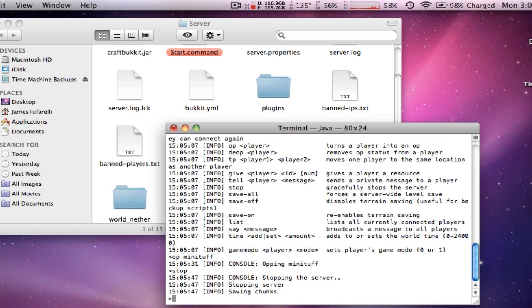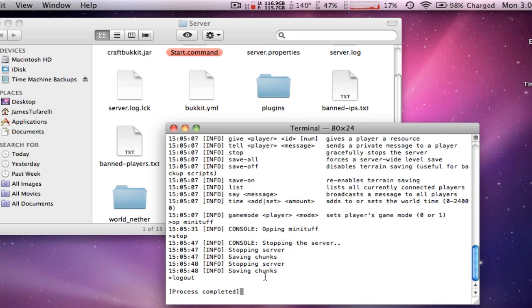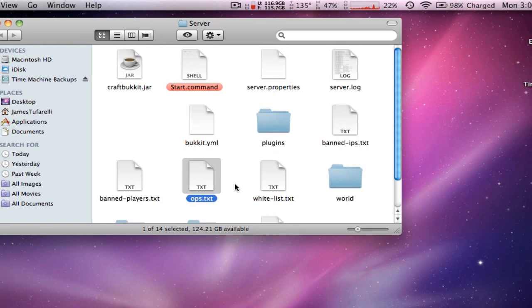Now we're going to stop the server. Type 'stop' in the console. Do not just close the window — wait for it to save properly. If you just close it, it won't save.